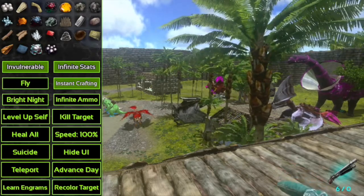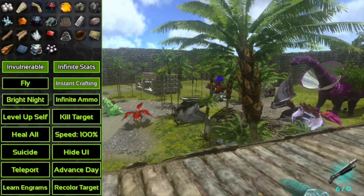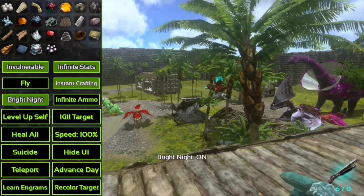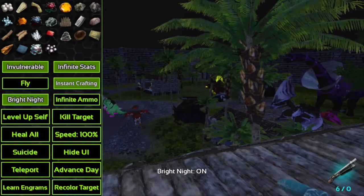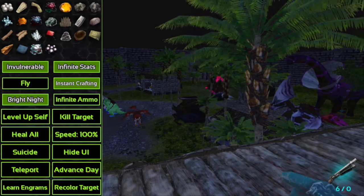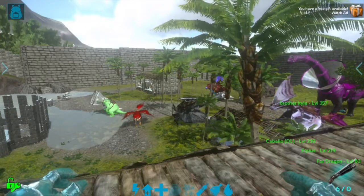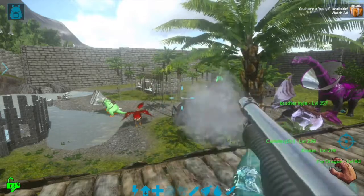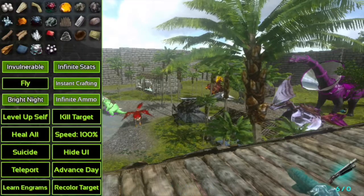Instant Crafting is another great feature for builders. Say I wanted to craft a bow or a pickaxe — all I have to do is press craft and I now have three pickaxes without having to wait. Infinite Stats and Instant Crafting are exclusive to single player God Console — multiplayer God Console does not have that option. Bright Night is another feature: you press Advance Day to change to night, then toggle Bright Night on to make it easier to see.